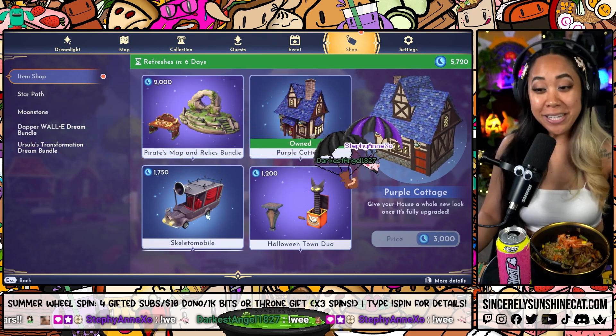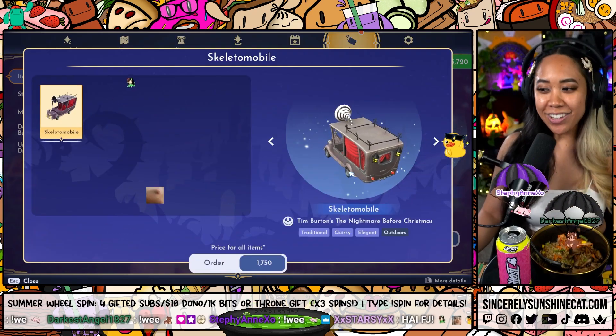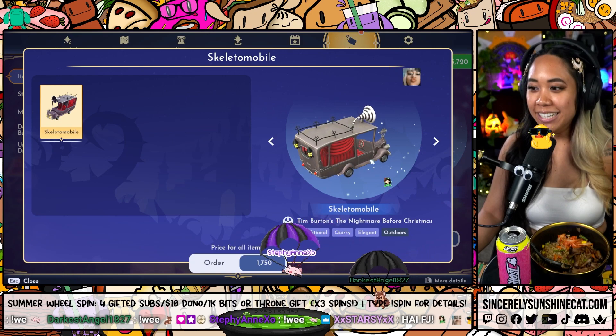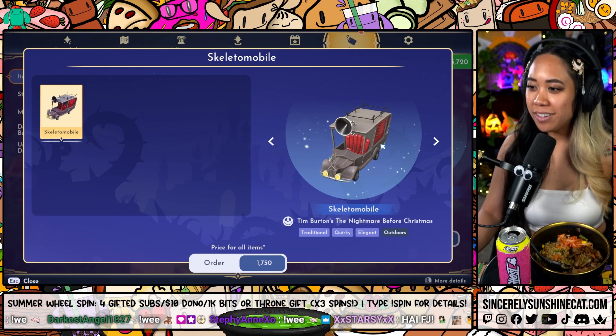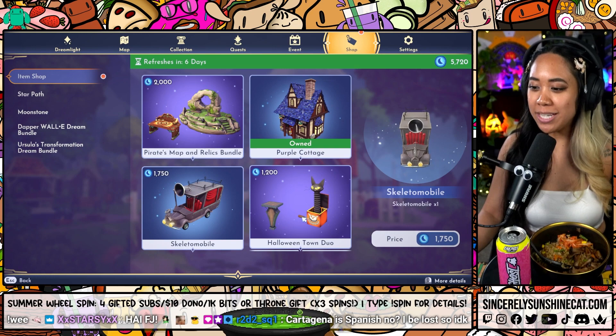And then we have the Skeletomobile. This is 1,750 Moonstones. It looks like this — this is from Nightmare Before Christmas. Should I put this on the racetrack, or Vanellope? Look at the cat in the front. Oh my gosh. Want it.